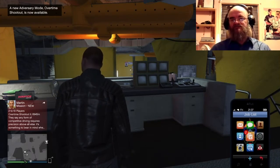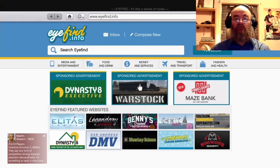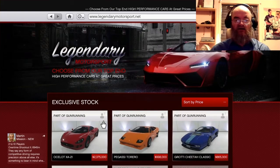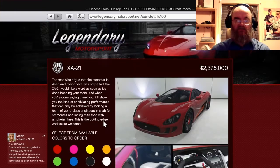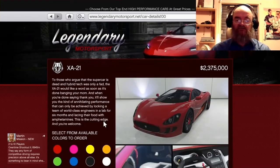Ladies and gentlemen, boys and girls, Laughing Boy here. Today I'm going to show you the newest car in Grand Theft Auto Online — it is the Ocelot XA21. It is two million, three hundred and seventy-five thousand dollars.